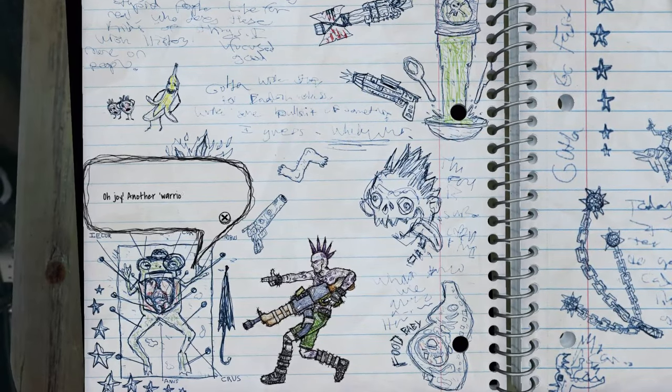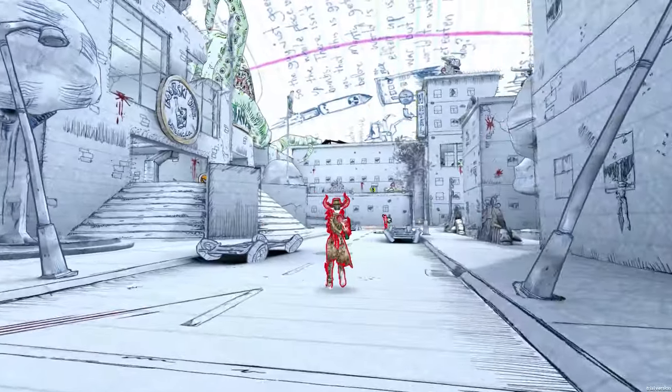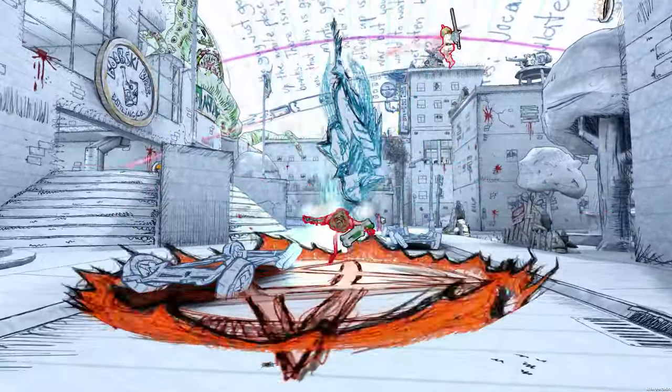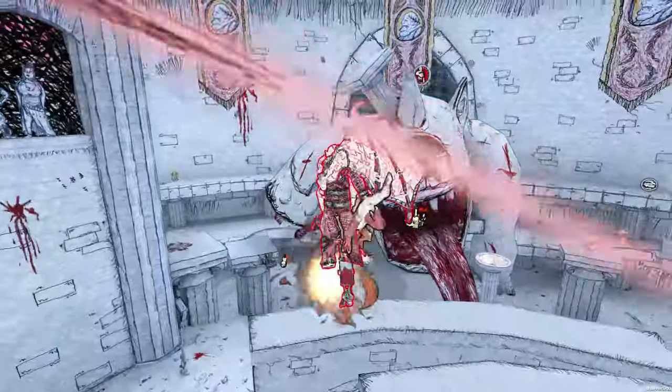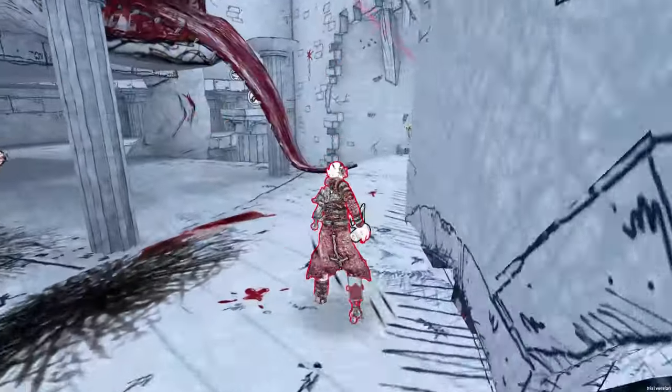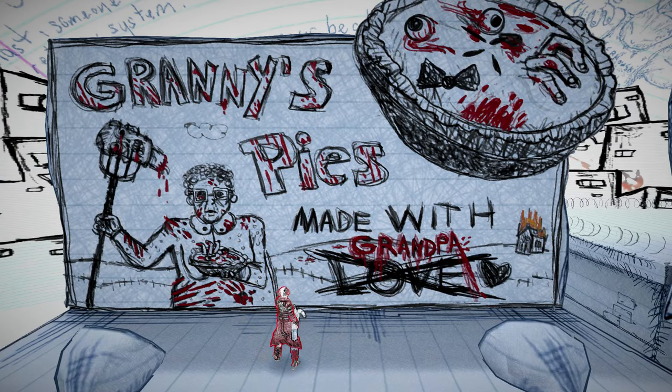If you're not familiar with Drawn to Death, it's a third-person competitive online shooter. It takes place pretty much entirely inside the pages of a high school student's notebook. So all of his doodles and drawings are basically characters that you can control on these really cool battlegrounds that have no limit other than this kid's very creative, sometimes twisted imagination.